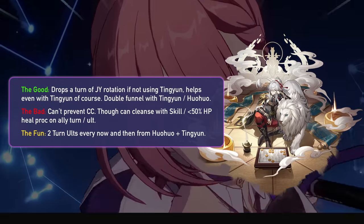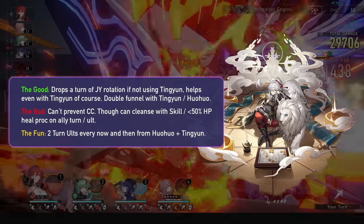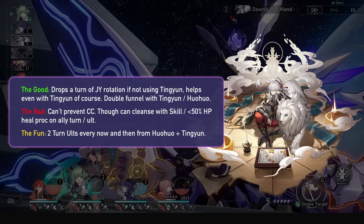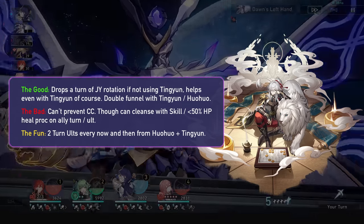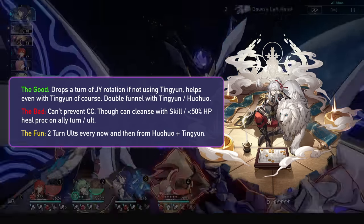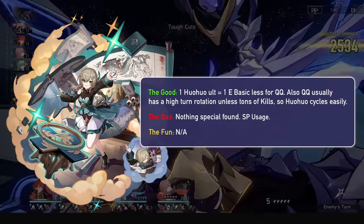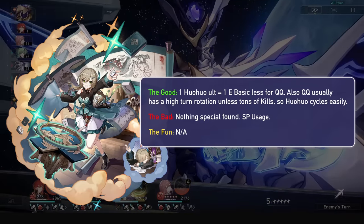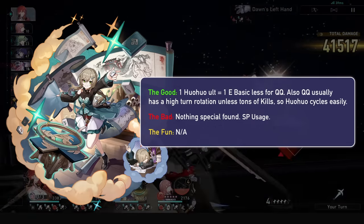As for Qing Yuan, he likes the energy, and if you don't use Tingyun in the team for whatever reason, Hua Hua can enable a shorter rotation all by herself. Tingyun and Hua Hua together can also enable 2-turn ultimate rotations every now and then. Also, the crowd control problem I originally found actually isn't a problem — you can cleanse him from CC out of his turn if he's healed from the under-50% HP heal, or just use her skill like usual, which is pretty awesome. As for Qingcheng, a Hua Hua ultimate means 1 less enhanced basic needed for her ultimate, but that's about it. She can do it for every Qingcheng rotation if you're not getting kills, but you probably are.